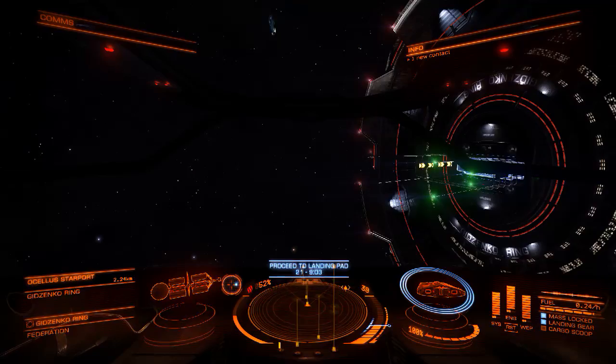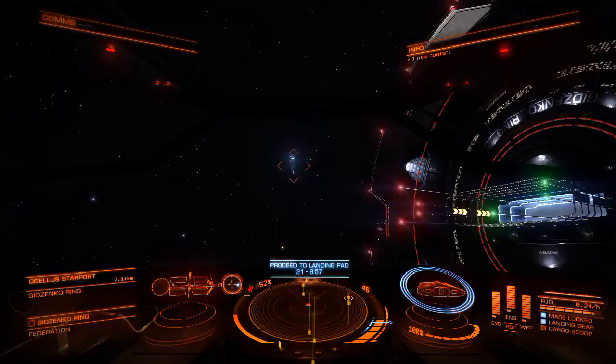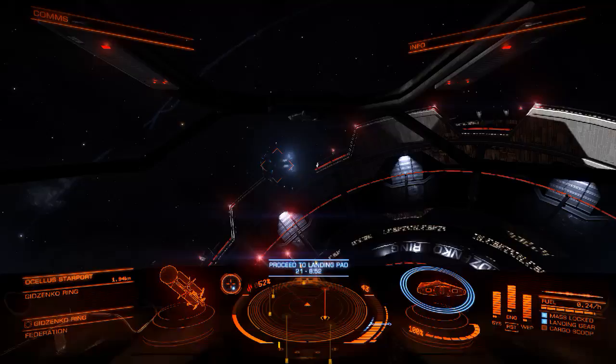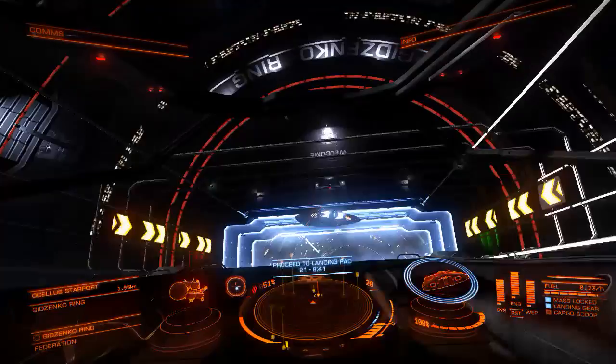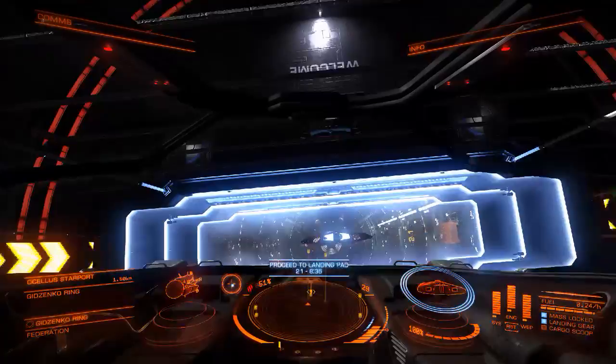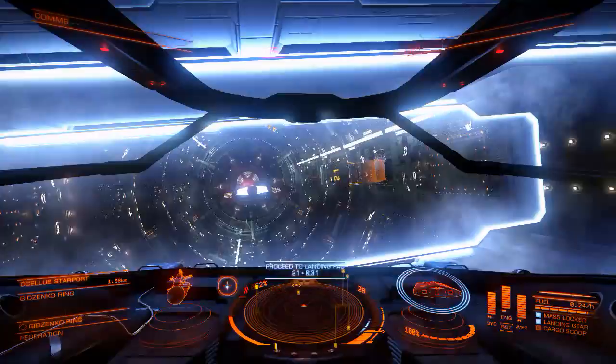I'm gonna do another quick one here while I'm still at Gensinko Ring. It's how to land — which surprisingly, there's a lot of stuff about landing in Elite Dangerous on the forums, but there's one aspect that's not really covered. I wanted to go into it because it took me a little while to find it, and it has to deal with actually landing and nothing happening. I will recreate that little scenario here.